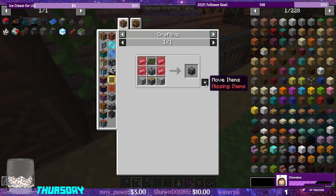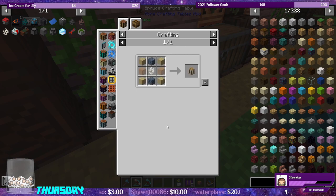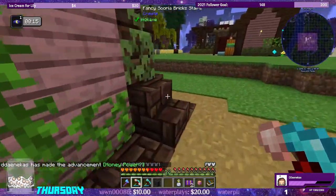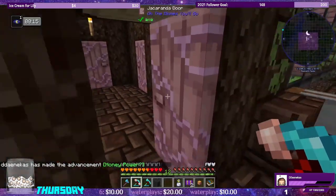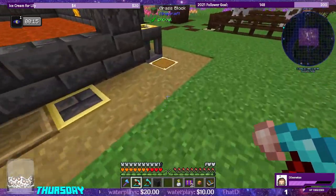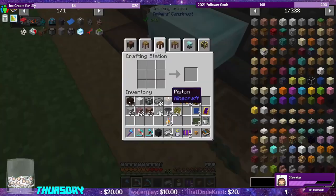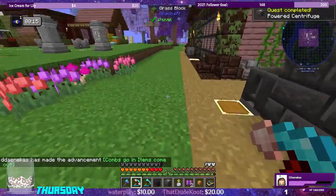Let's go ahead and make our centrifuge which needs the steel. We're missing a wooden honey tank, so honey tank and honey generator — honey power. Let's also grab some of our honey jars that we have saved up. We can grab our six — nine pieces of steel. And centrifuge — there we go.